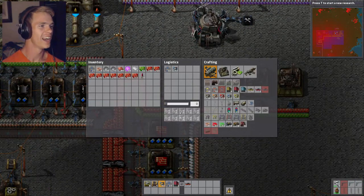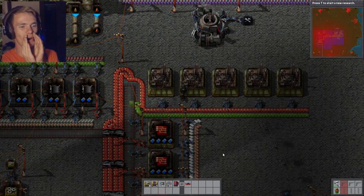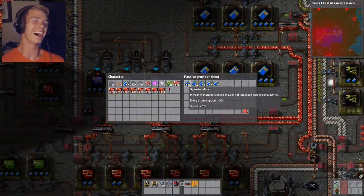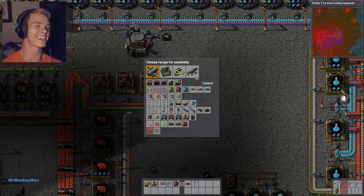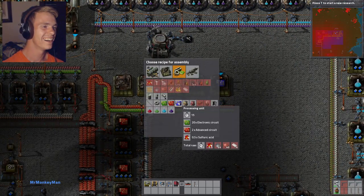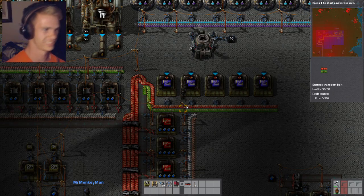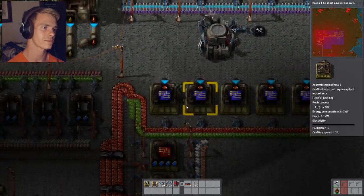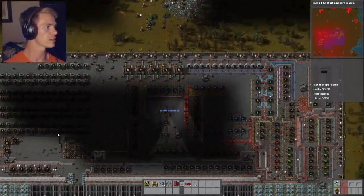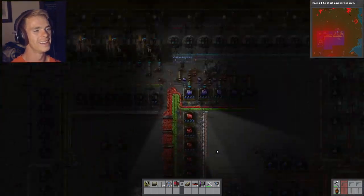What do we use lube for now? I'm pretty sure we did a whole series of jokes on 'I need lube' — I need more lube! You're gonna get hundreds and hundreds of results! The only thing it's used for is express transport belts, express splitters, and electronic engine units. Oh, that is it. Well, that's good, because we still have lube — so why do we have so much lube coming through? I don't know! That was your idea. Ha ha, it works!